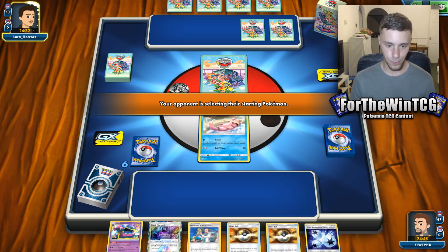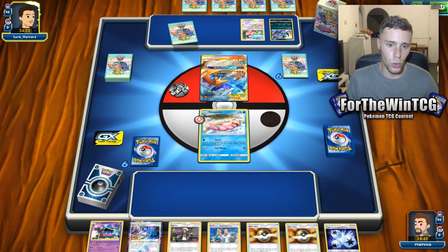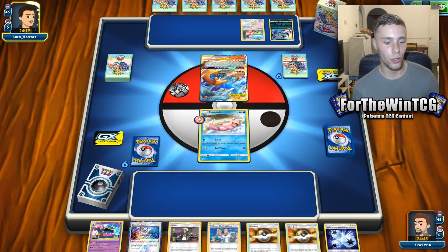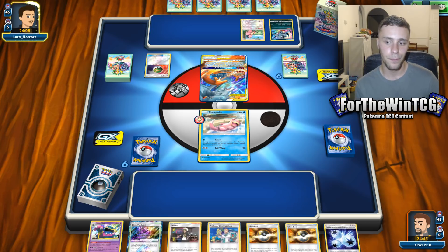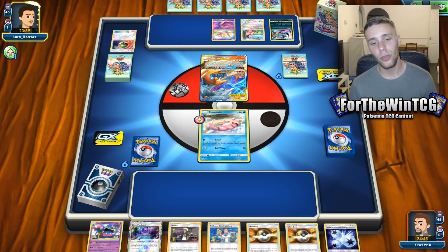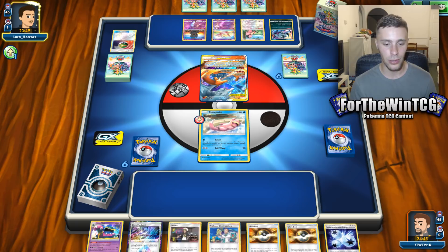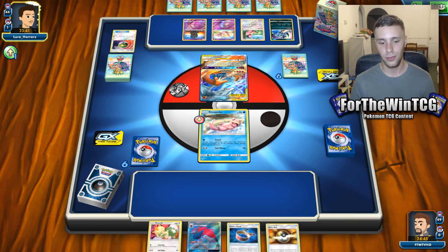Okay, Flareon — so this is a ReshiZard deck. It's kind of a double-edged sword that we started the Slowpoke here, because it's probably going to get taken down before we can evolve it into Slowking. I'm going to go for Elm's Lecture for two Zoruas and a Ditto just in case the Slowpoke goes down, which probably will happen. We are definitely going to need to heavily use our resources to get Slowking out and capitalize on this deck as much as possible.